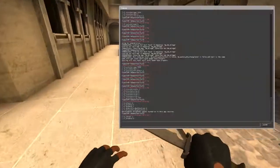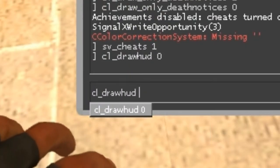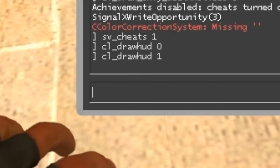If you want to bring it back again, type the same cl_draw_hud but put a 1, which will bring it back again.